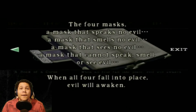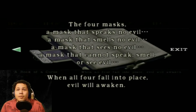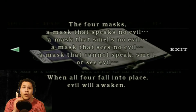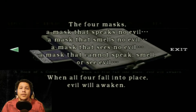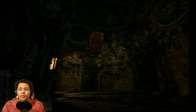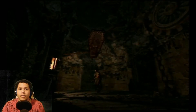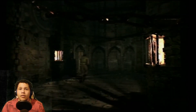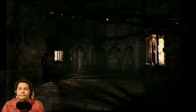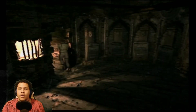Book of curse — the fourth task. A mask that speaks no evil, a mask that smells no evil, a mask that sees no evil — eyes, nose, mouth. A mask that cannot speak, seek, or smell. When all four fall into place, evil will awaken. Okay, we kinda gotta do that. Do we just leave this place? I assume we gotta go back into the mansion — let's go.